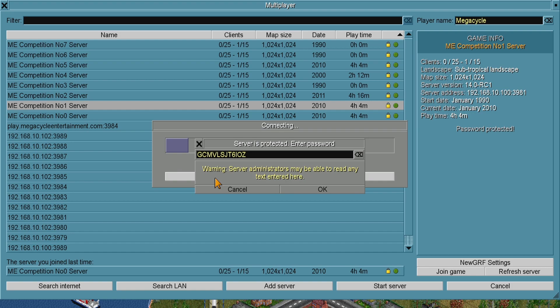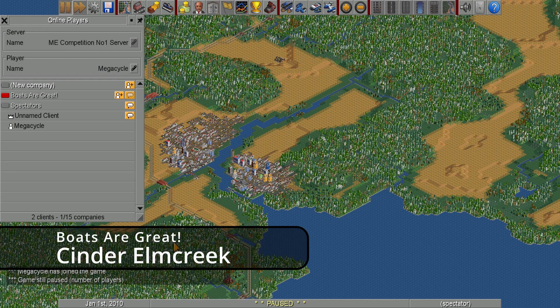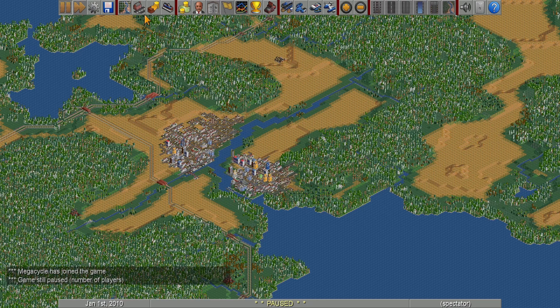Next up is Cinder Elm Creek. Their motto: boats are great. Let's take a look — 45.4 million. Good stuff. Boats are great — let's see what they had going on.